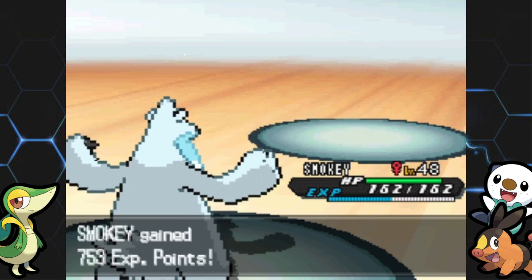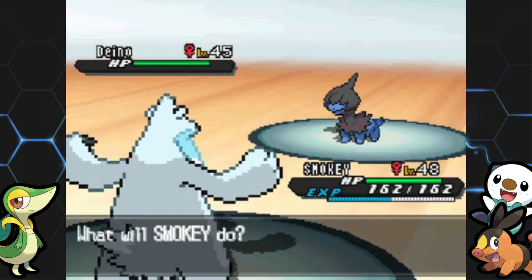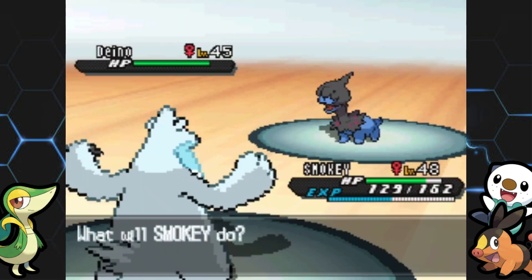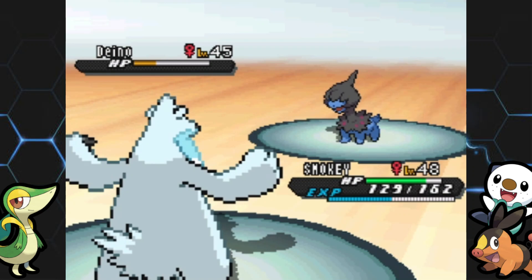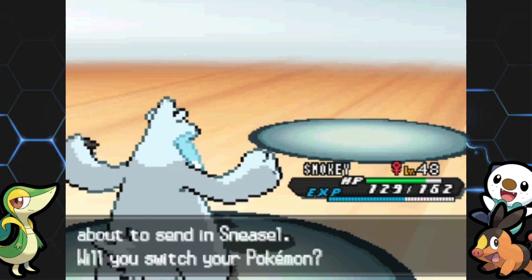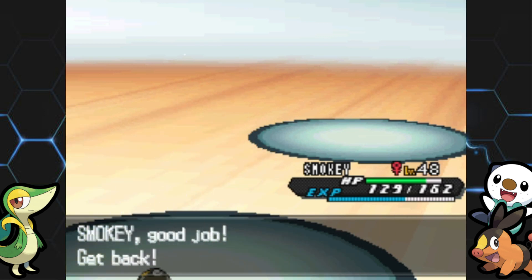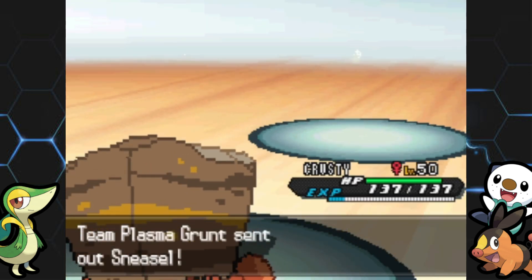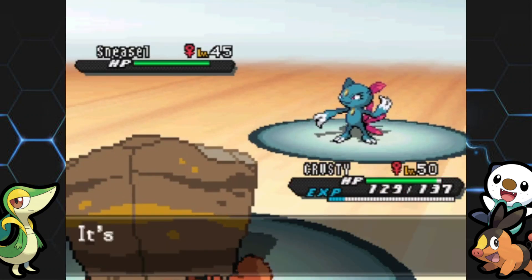In that last battle, Emboar learned Head Smash — that's a really strong Rock-type move. I'm not the biggest fan of recoil moves, but I got rid of Rock Slide because Head Smash is awesome. I didn't really use Rock Slide that much anyway. Emboar has good type coverage. Just have to be careful with Head Smash because of the recoil damage. This grunt has a couple of Dinos and a Sneasel.